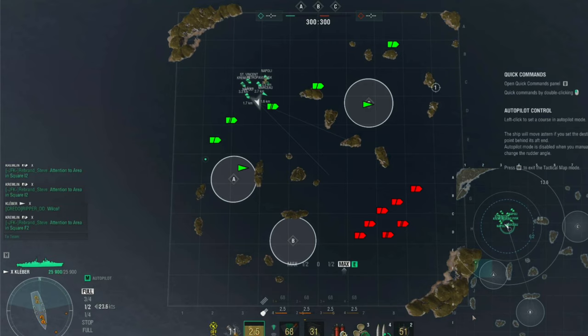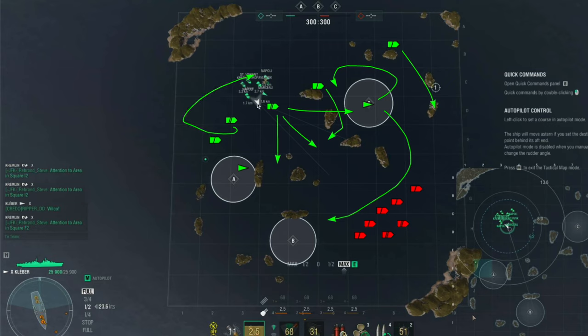Now, the reasoning here: the Marceau is positioned to give the option to egress back and cover the area. Also, if they do a Bravo Alpha push, Marceau can push down south and cut from behind. Napoli will support in tow. Petro has the option to come in and out and use radar to cover. Kremlin obviously has all angles of fire to Bravo Alpha. St. Vincent has the option to run around and cover Alpha or egress or continue pushing — that's up to the player.